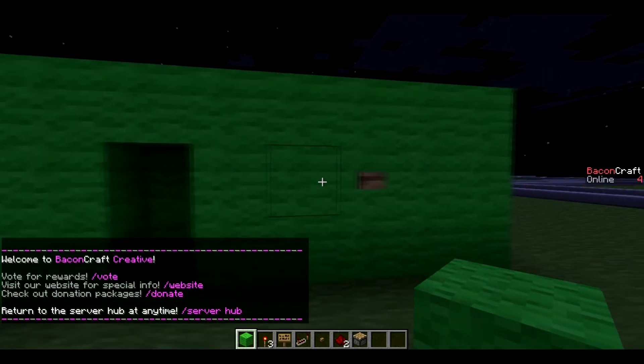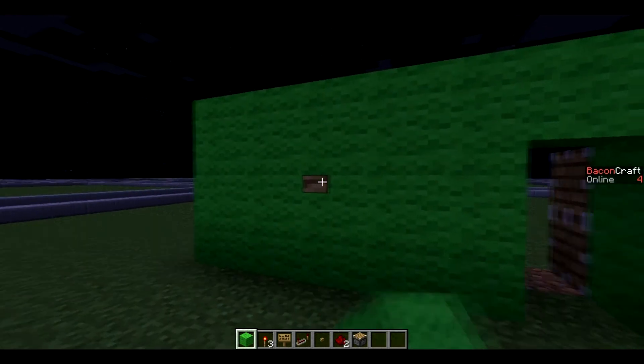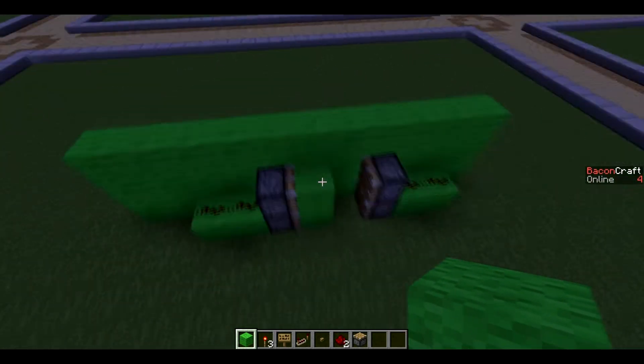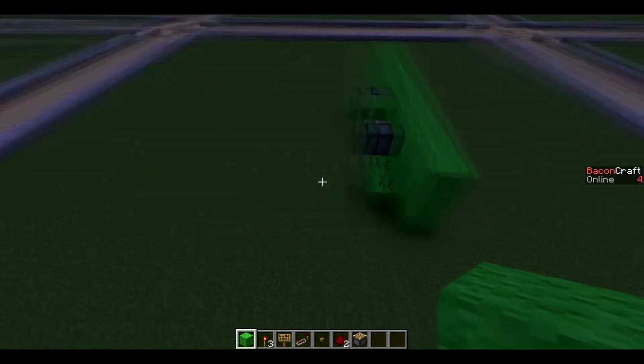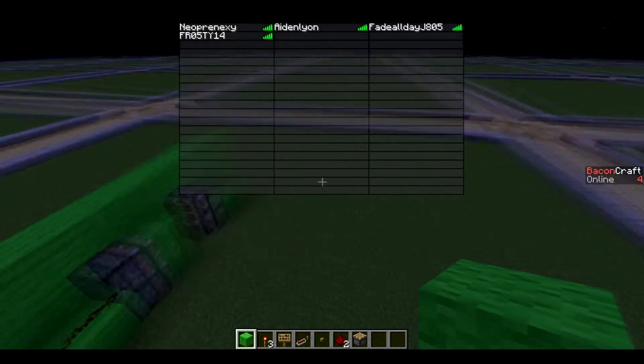Let me go ahead and show you how this thing works. This is the open button and this is the closing button, and this thing only uses normal pistons. So if you guys can't seem to find slimes — which, as of lately, they've been very easy to find...